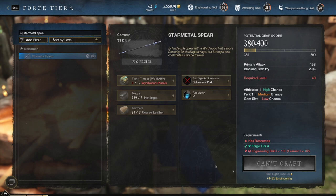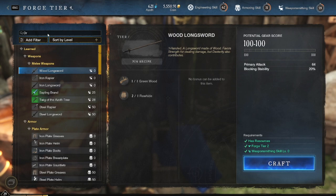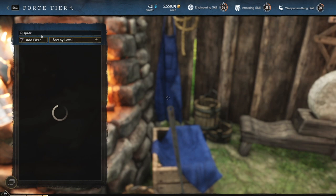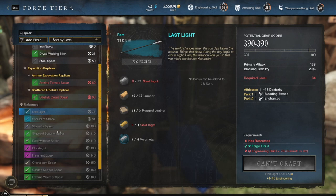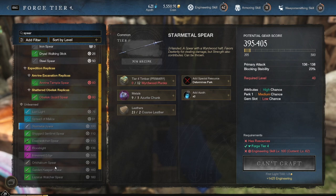This gives 1425 engineering for Star Metal. And if we just search for spears — I'll just type in 'spear' — the green and blue spears are set mats so you can't use iron for those. But you can do Star Metal, and then we've got Orch Kelum — and it's set to iron. It's so crazy.